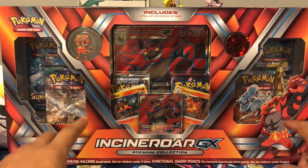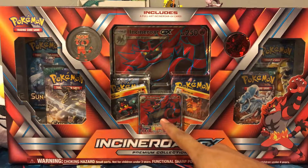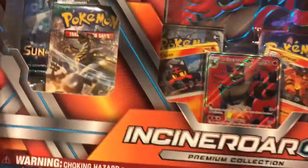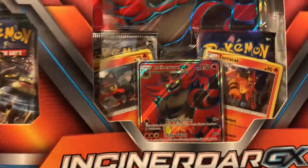Just like the last one, we got six packs, of course the full art, textured full art, pin, and coin. So let's just crack this open. And it also comes with the Linten and Twirl pack, the foil.